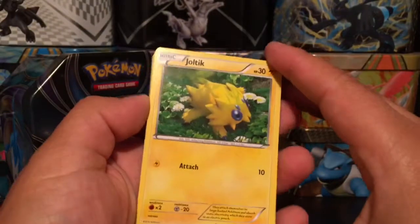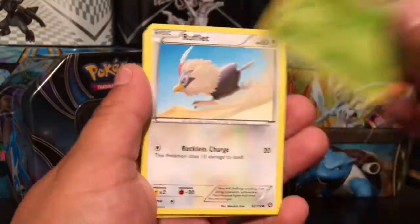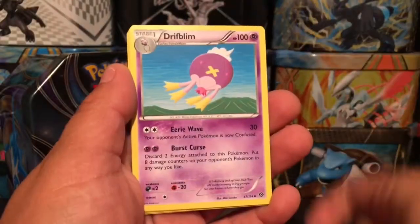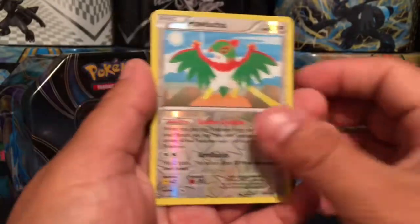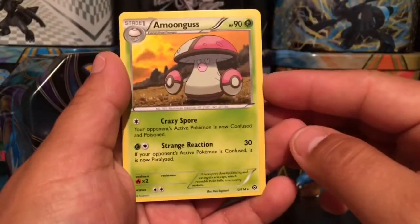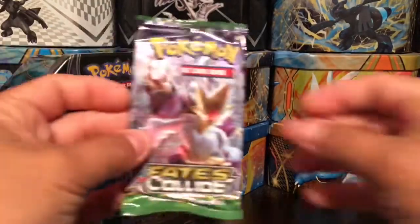Opening Steam Siege now: Joltik, Pawniard, Foongus, Rufflet, Litleo, Driflim, Pokemon Ranger, Ambipom — we have a Hawlucha reverse holo and an Ambipom that is a rare non-holographic card.